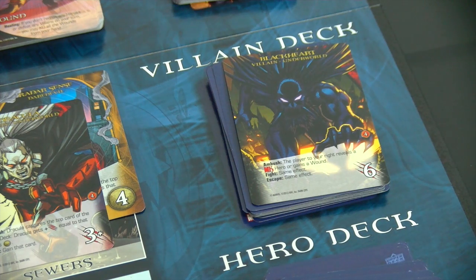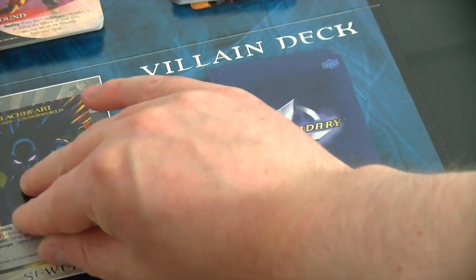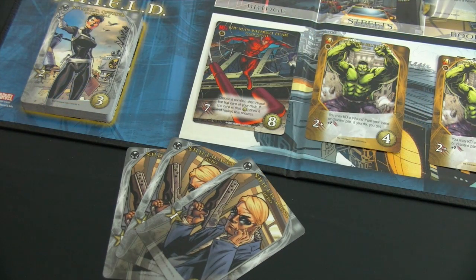We reveal the next villain card — Black Heart, an Underworld villain, goes into the sewers. His ambush effect says the player to your right reveals an MK hero or gains a wound. Per the advanced solo rule, when a card refers to another player you apply it to yourself — so since I can't reveal an MK hero, I gain another wound.